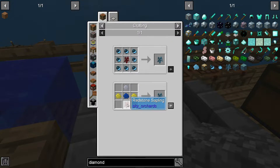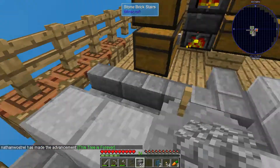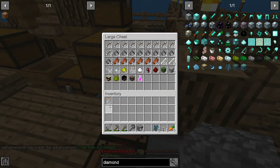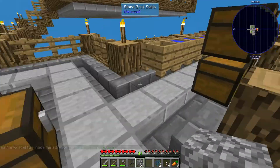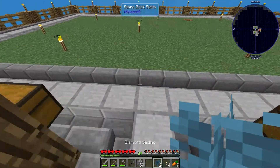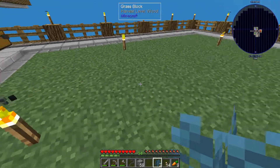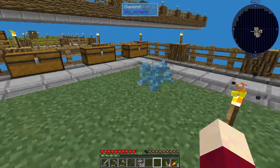So for this we need a redstone sapling, two gold resin, one lapis resin, and one silver resin. We have enough to make two of these - and how on earth did I get a glass bottle? I am very confused on that but okay. So we get the advancement 'This Tree is Forever.'